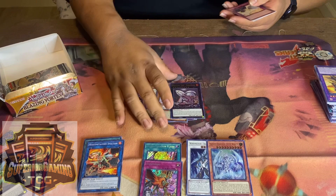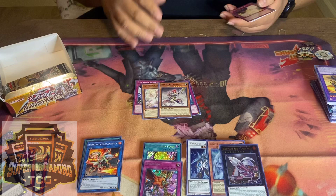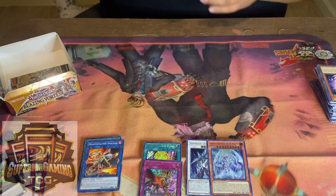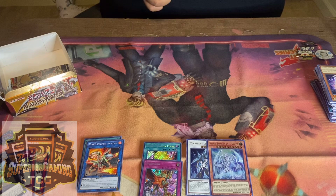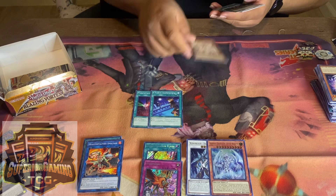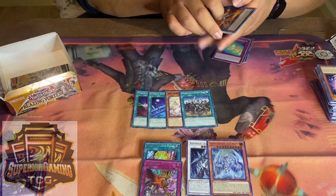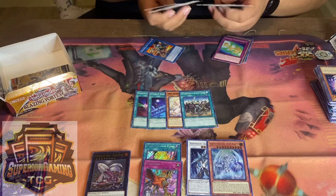Oh, we got the new ship card! What does it do? I think it's for Plunder Patrol. It's a level eight — you can use it in Mech Knights too. You can choose one of your opponent's monster zones or spell and trap zones, detach any number of materials from this card, and destroy the same number of cards in the chosen zone, plus adjacent monsters. This is a Mech Knights card — it plays with zones!